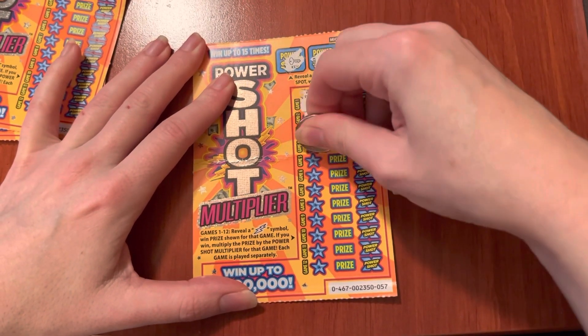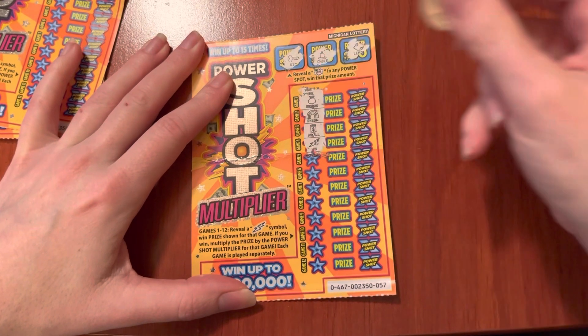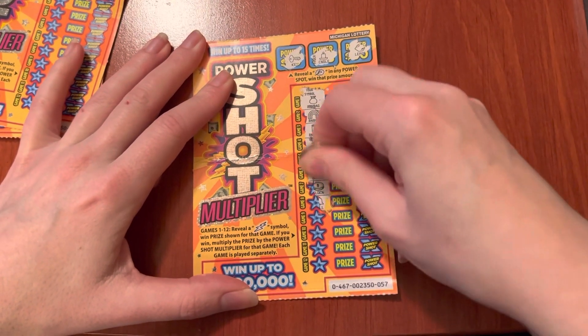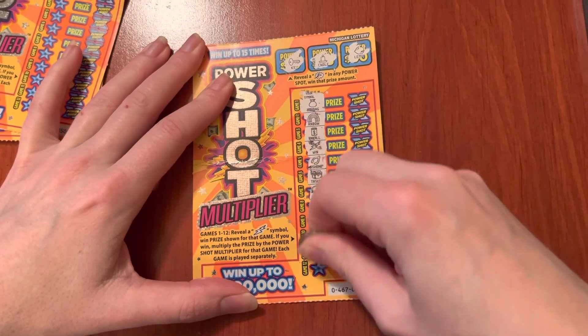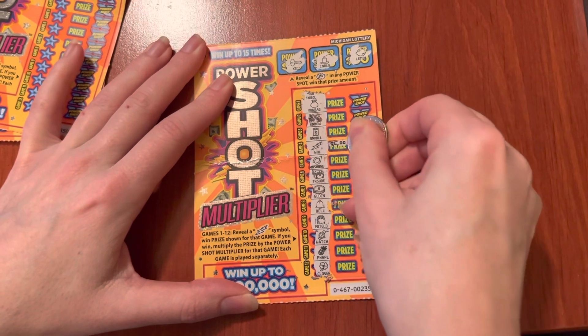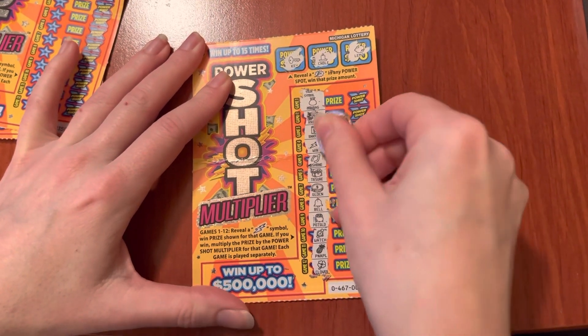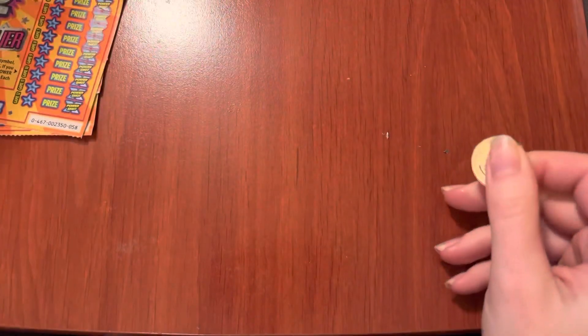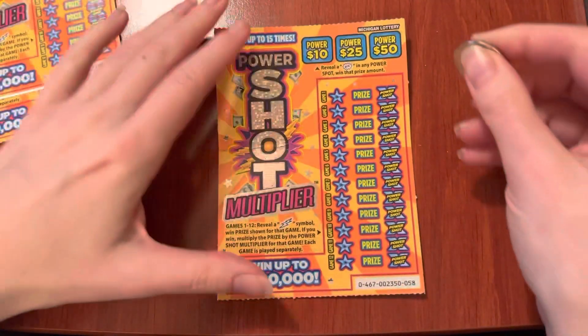Looking for the lightning symbol — there's a lightning symbol, awesome! Look at that win, nice. I like how they make it clear. Looks like we have the one. Hopefully we get the multiplier, that would be cool. Come on Power Shot multiplier... okay, well we have a five dollar winner. I like having a winner. Next one.